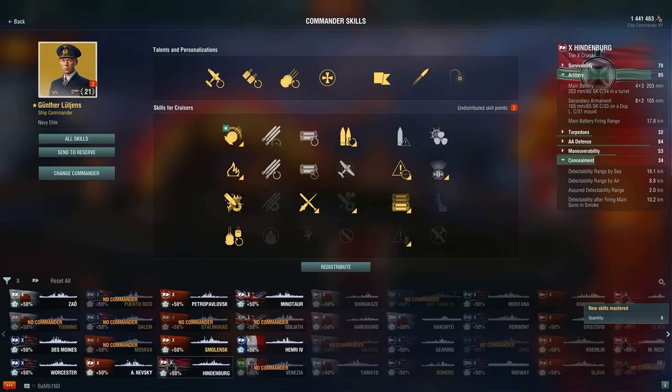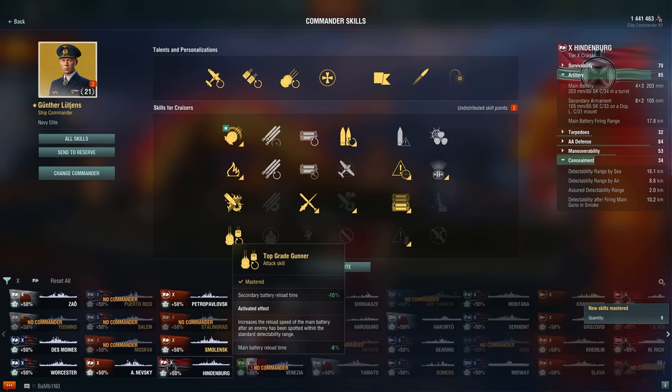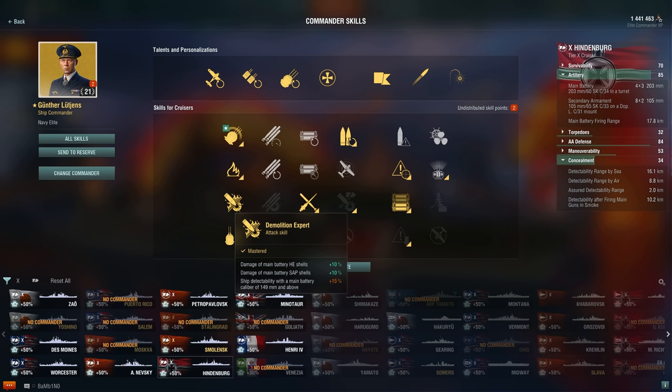Hey, this is Nautzer, and today we're going to be taking a look once again at the public test server 10.0 and the new commander skills. This time we're going to be checking out the anti-concealment cruiser build. This is a brand new build that has only been made possible by a couple of new skills.